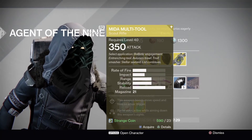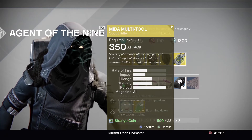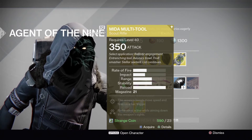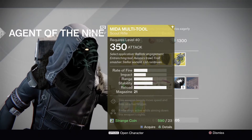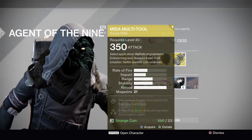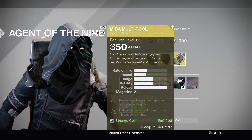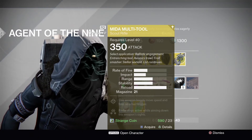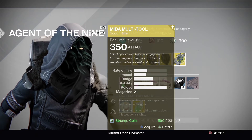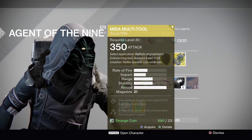The weapon of choice this week is the Mida Multi-Tool, a scout rifle at 350. It boosts your move speed, fires on a hair trigger, and also keeps your radar constantly active while aiming down the sight. This was the weapon most people used in crucible — this gun destroyed the crucible at some point. I think it's had a slight nerf though; people I know have noticed a slight lack of stopping power. It used to kill fairly quickly, but now it's more of a finishing weapon if you've caught the last hit on someone in a duel. But at one point it was the go-to weapon for trials and most of crucible.